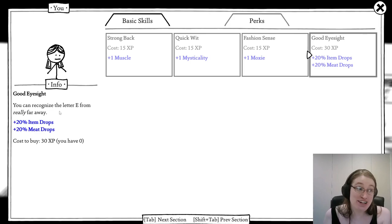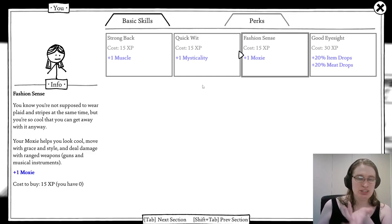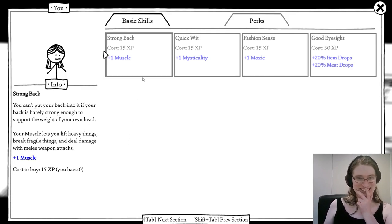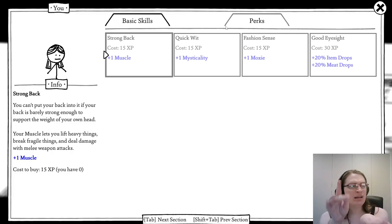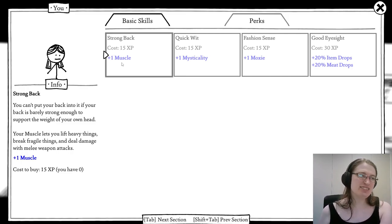'Good eyesight — you can recognize the letter E from really far away.' 'You know you're not supposed to wear plaid and stripes at the same time, but you're so cool you can get away with it anyway.' 'You might not be the sharpest tool in the drawer, but you're not the dullest knife in the shed.' I should also mention: typically magic in the Loathing universe is food-themed. In Kingdom you had the Pastamancer and the Sauceror — as in 'source-er-er.' In West of Loathing you had the Beanslinger, where you were casting spells using beans. It's typically food-based magic — probably just because it's a bit silly.